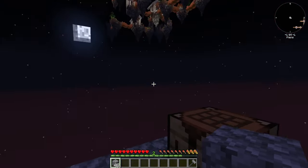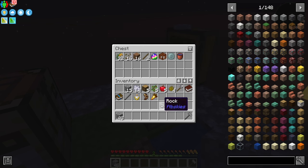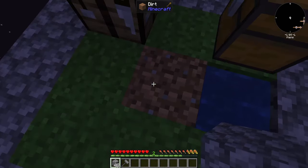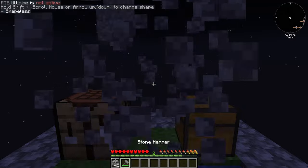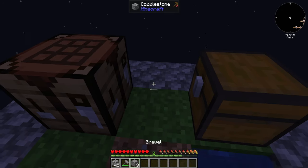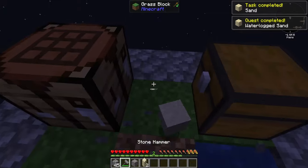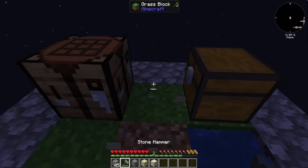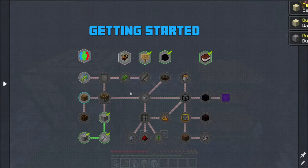The next thing to do is get gravel, which I can do by stacking up some stone and hitting it with a hammer. That gets me some gravel, and then I also need sand and dust — which is going to get me about a quarter stack of each. Gravel into sand, sand into dust. And that is quest complete! That gets me a stack of each of those.